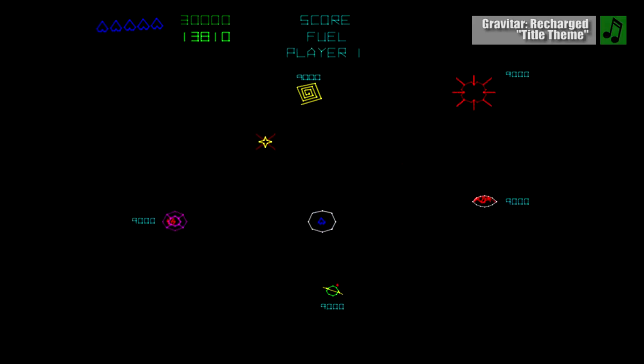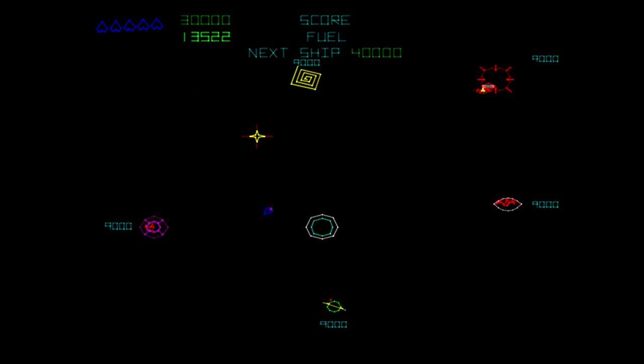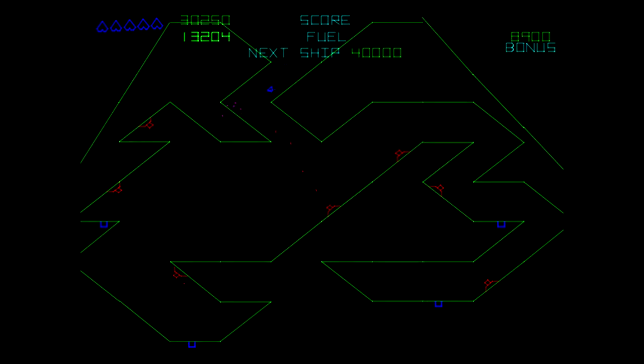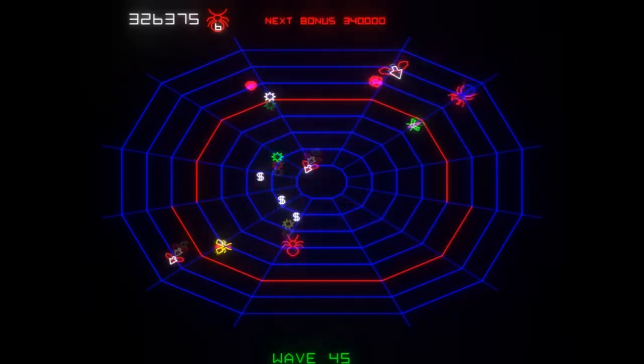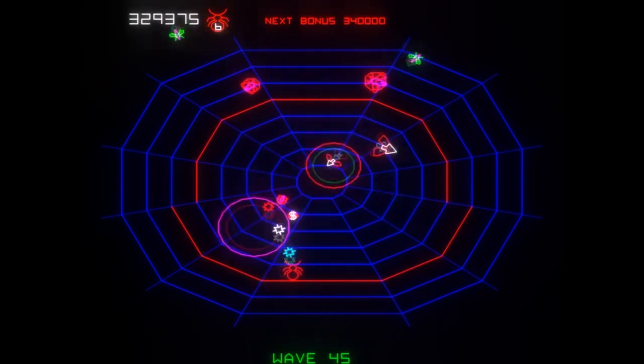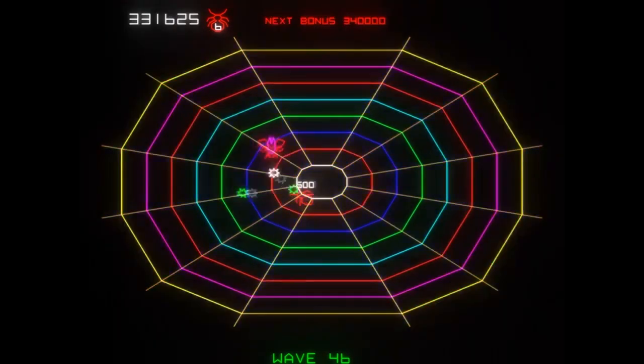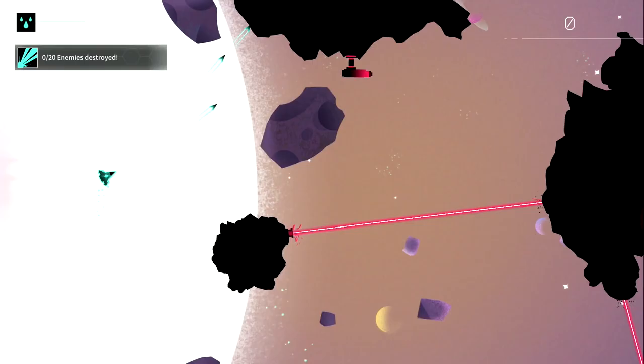Gravatar was one of those games that was way ahead of its time. It was an asteroid-style shoot-em-up with a wide variety of level types and a gravitational pull mechanic that you first had to wrap your head around before you could even hope to get a high score. As it turns out, this was too much for gamers in the early 1980s, who largely found the game frustrating and hard to play. As a result, Atari offered a conversion kit that turned Gravatar into Black Widow, effectively hammering the final nail in this ambitious shooter's coffin.